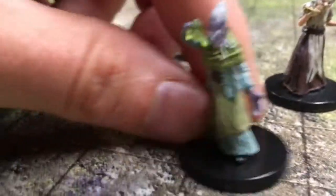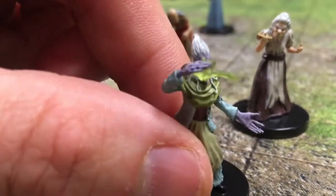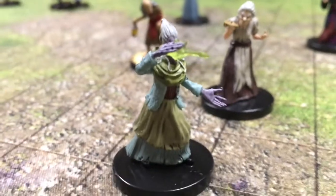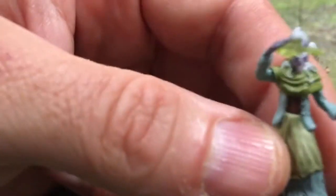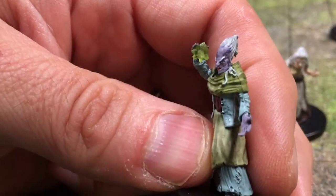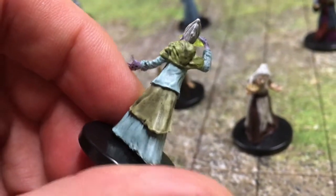And then you also have Bella Sunbane. She's pretty gnarly and she's got some magic going on in her hand, and kind of an evil face. Look at that — really nice detail on the face and the clothing. So these are three great NPCs.